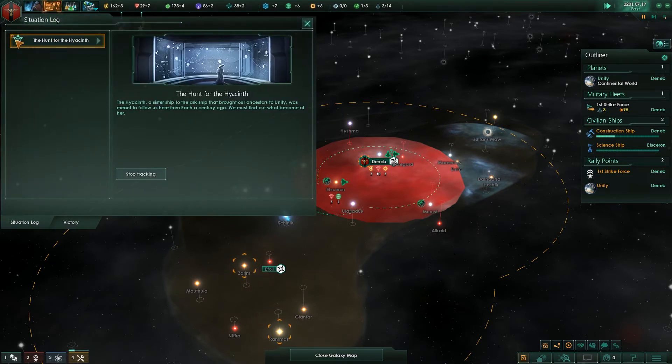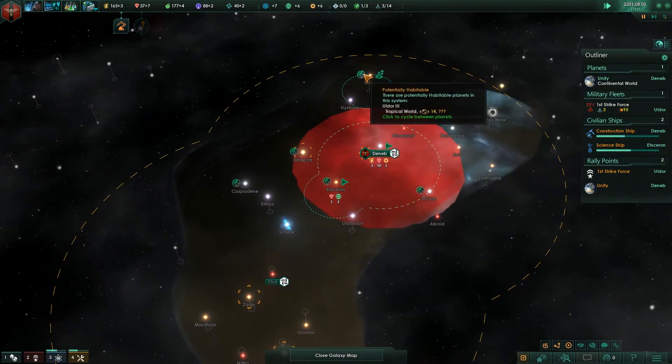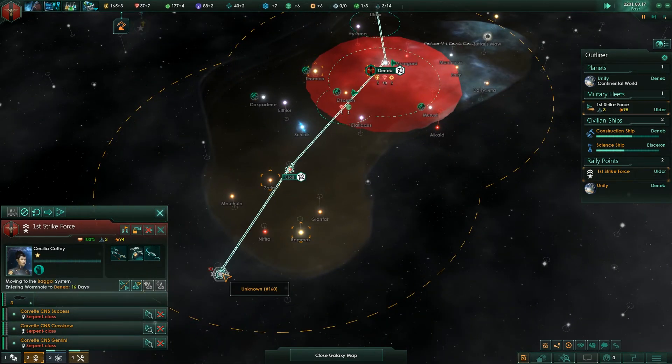There is no timer — sometimes some of these missions are timed and will tell you how many days you have. Another potentially habitable planet — a tropical world! Let's go fly over there.